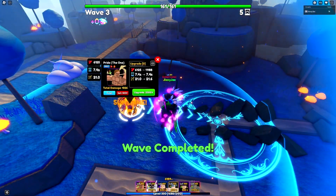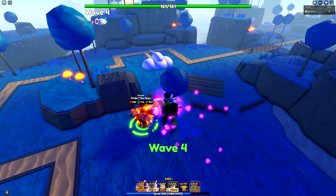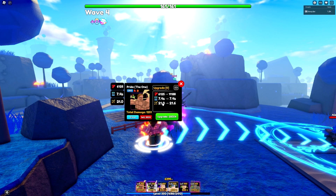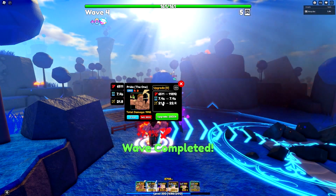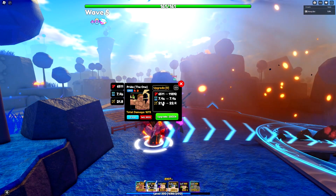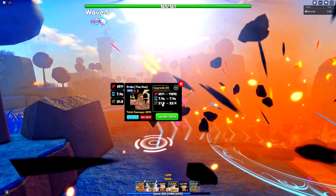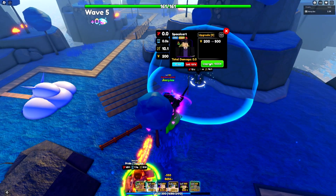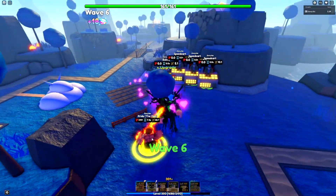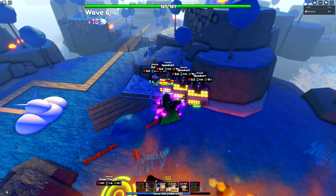I'm going to farm money and let the waves go high enough for Pride to reach maximum stats. If you don't know how this unit works: for the first 20 waves his damage and range go up every single wave until a set limit at wave 20. You want to place Prides down as soon as possible, especially in limited-time rounds like 15 or 20 wave runs, because there's a really big damage increase. He's already at 22 range and 6,900 damage.